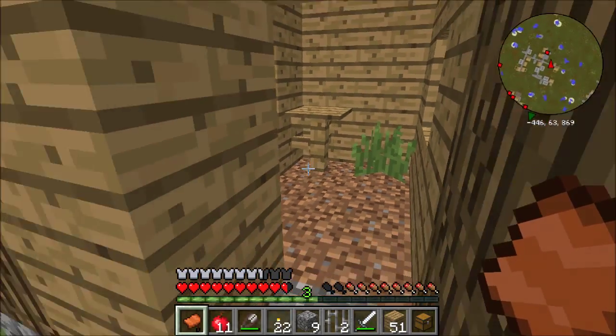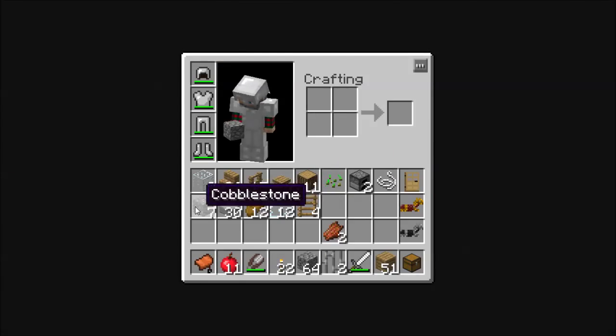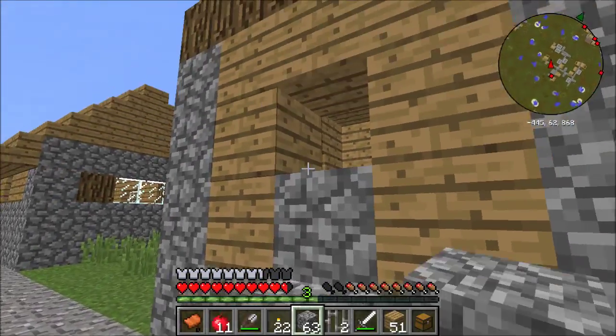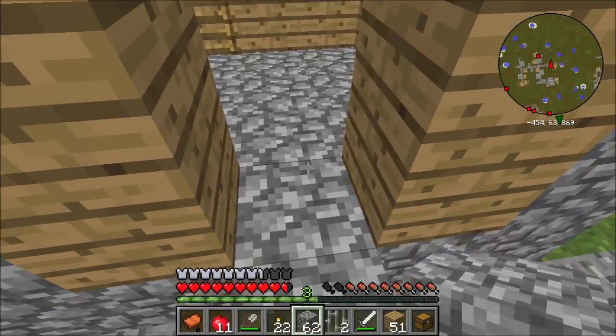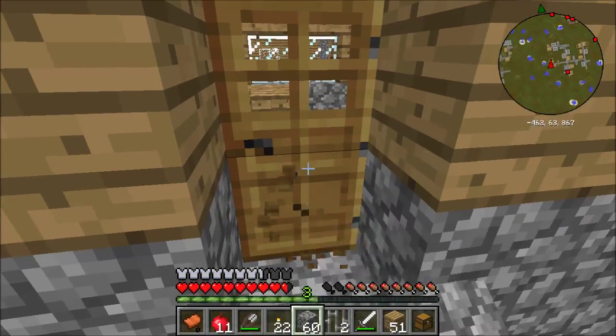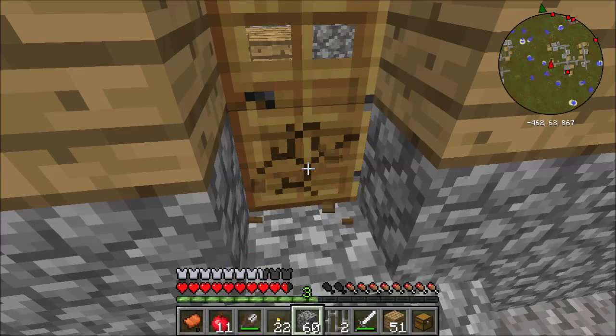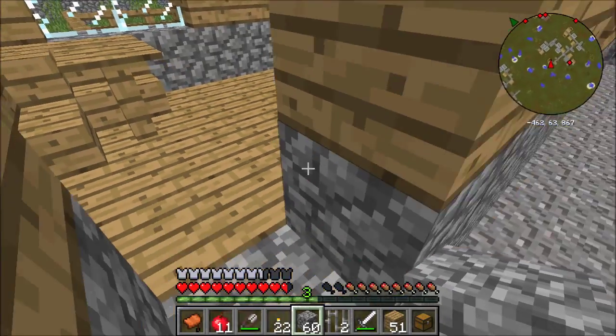Not that we really need more villagers — we have plenty of villagers. The walling off also helps mark houses that we've already been in. I'm going to assume, since there's a lava leak behind this shop, you've been here already.